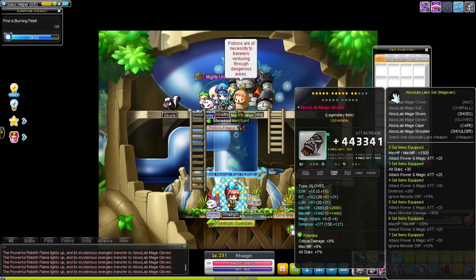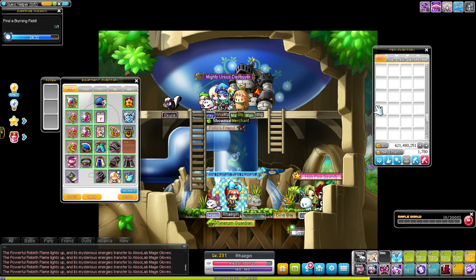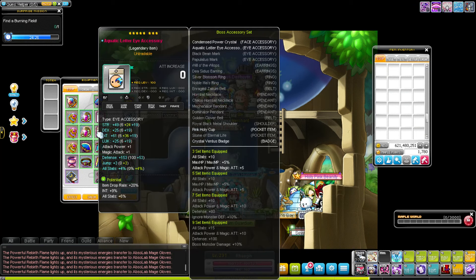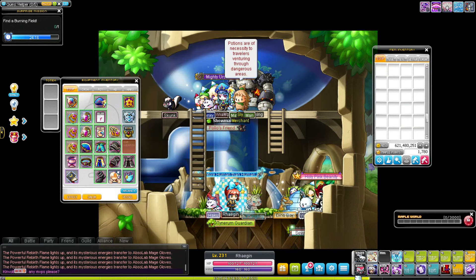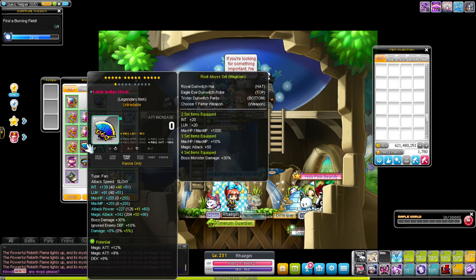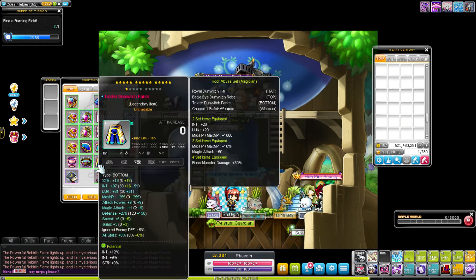That gives me a significant upgrade — I'll keep that for now since I don't want to use all my mesos. Basically it's a repetition process: go through your gear, see what has a worse flame, and upgrade those. My weapon right now is actually very poorly flamed. You can flame every armor besides your rings, emblem, secondary, heart, shoulder, and badge — which is a bit strange but that's just how it works.